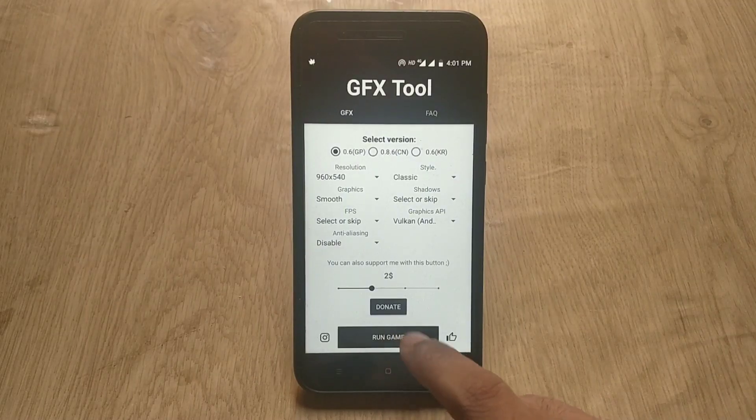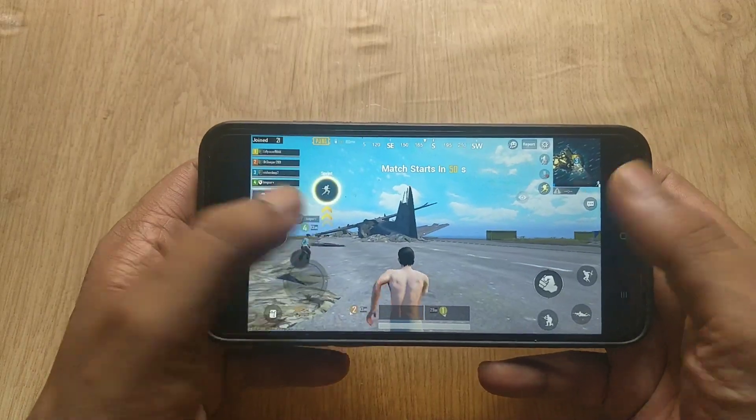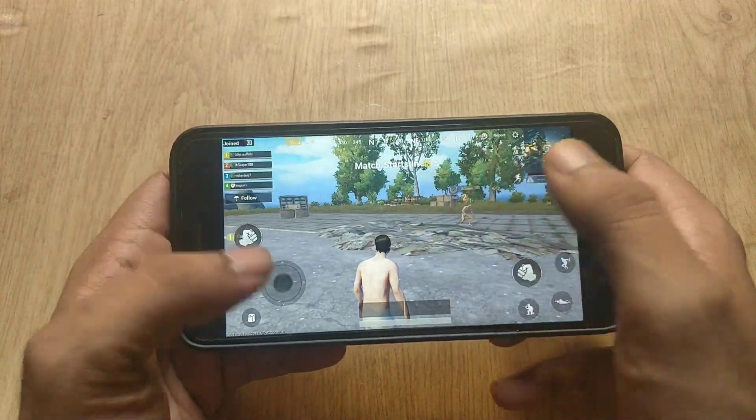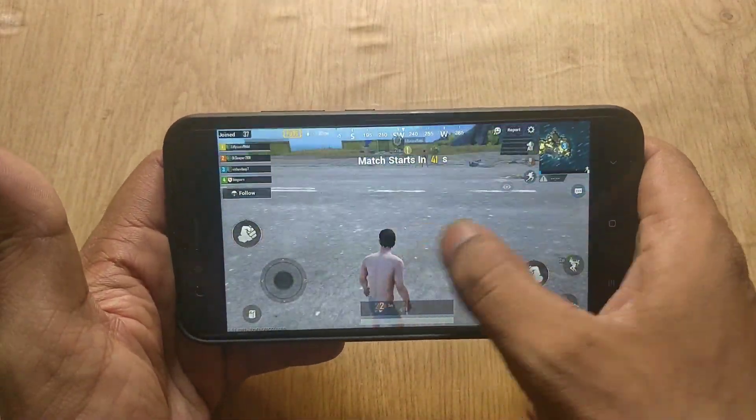Now click on Run Game and this tool will launch the game for you. As you can see, we are now in the PUBG game. Let me check the graphics — I can feel from my gameplay that the graphics and FPS are better than before.